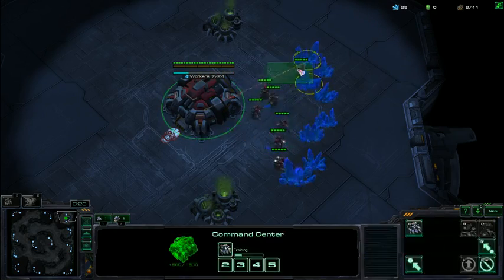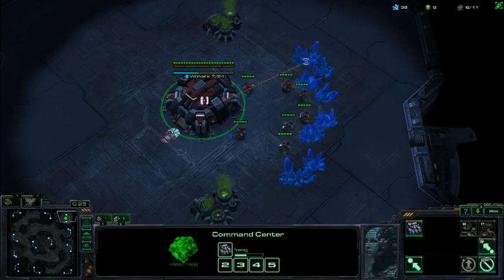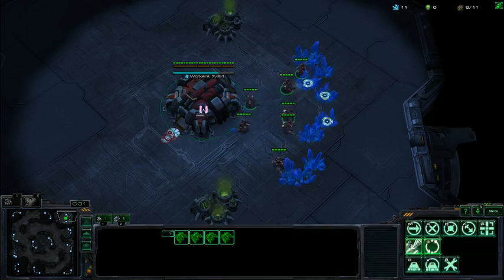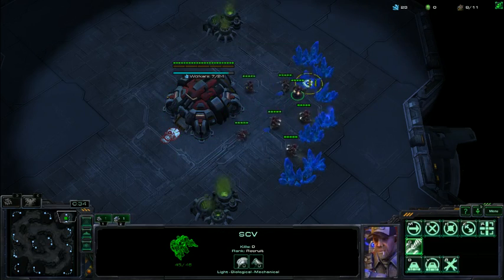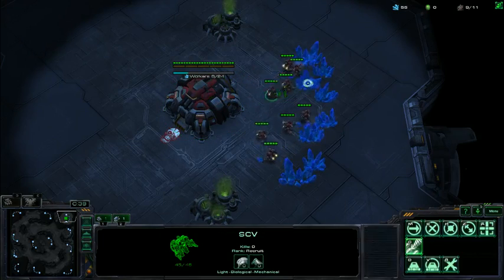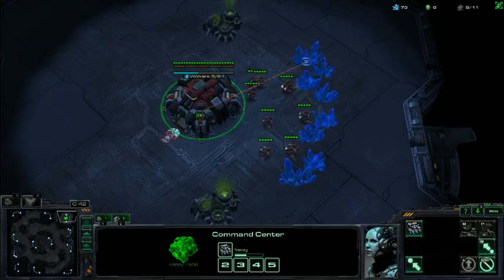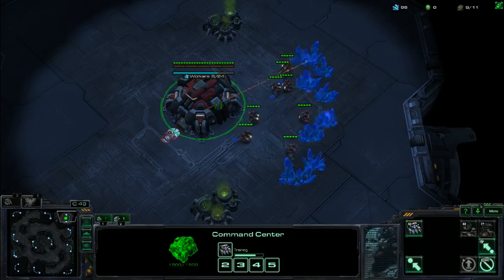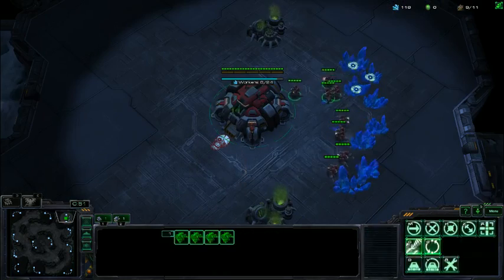In lower leagues, you do not want to stack workers. This is really hard for lower leaguers to do. It can take a lot of time away from your build — stacking them on the closer mineral patch can cause you to mess up. So in lower leagues, what I want you to do is just send them to different mineral patches. Don't even worry about it.